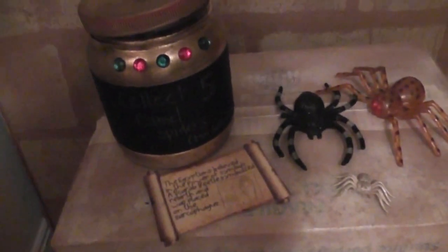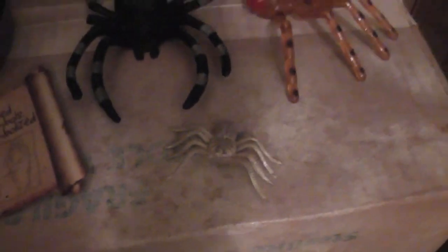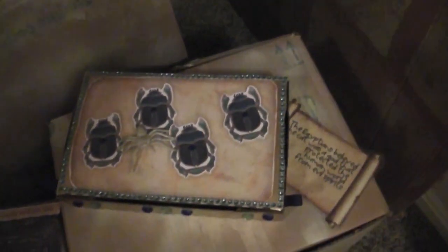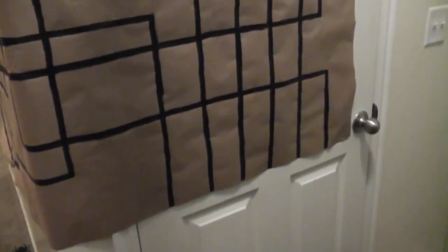Also, there is this box right here that says collect five camel spiders — and those right there are the camel spiders. Once they collected five of those, this ancient scroll would come out of that box. This is a scarab beetle spinner, and once you figured out this clue you would get another scroll. So eventually these scrolls would all end up right there at the end.